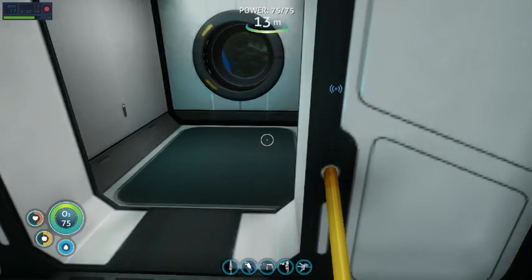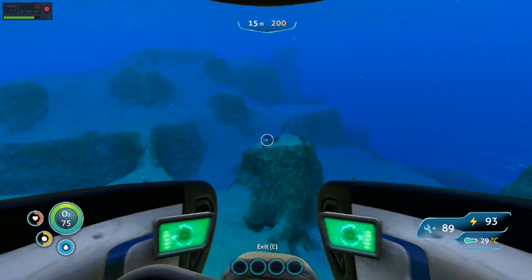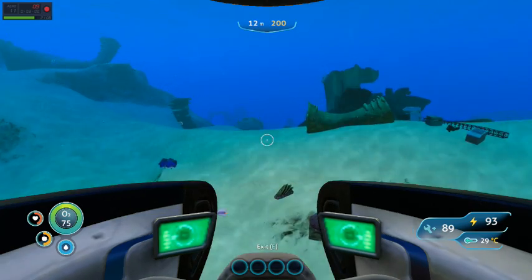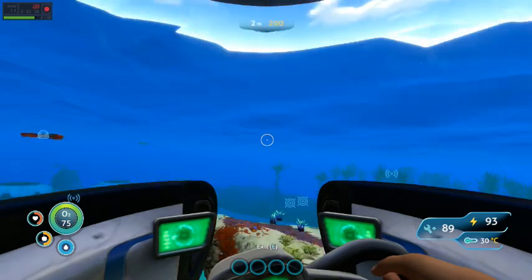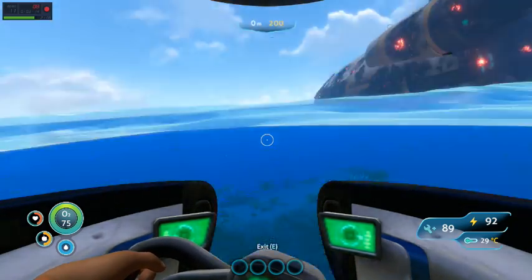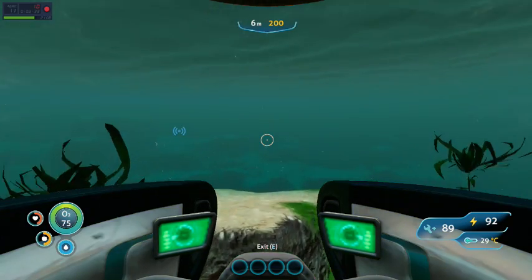There we go, now we're all the way at 100. Let's go in here. I don't know what we should do today. Let's go find some magnetite. Yeah, that's what we'll do today. We'll go over to the island. Where the heck is the Aurora? You're right there, so we gotta go this way. Yes, I remember how to get there. I'll be back when we're at the island.